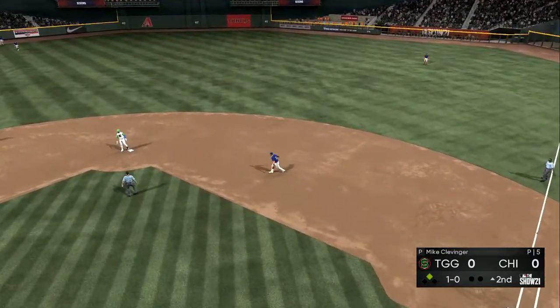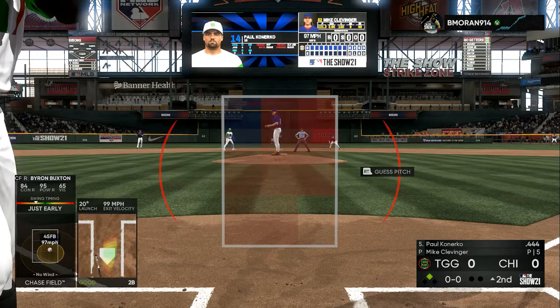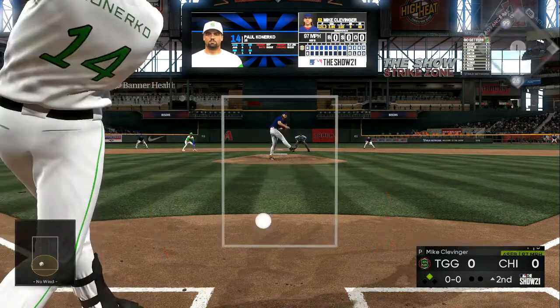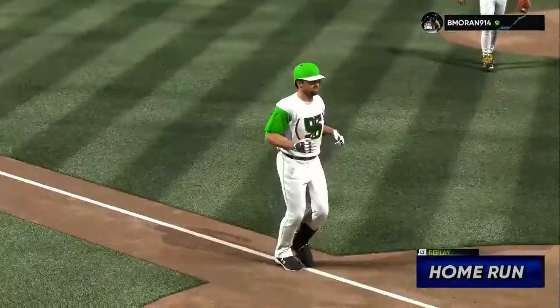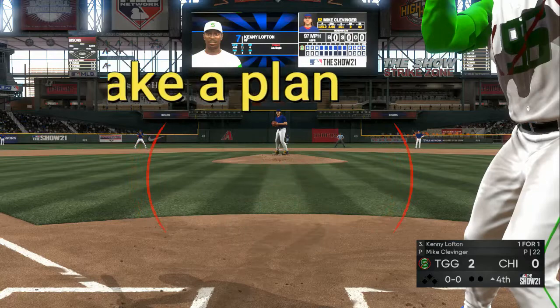The number two key is make a plan. When you put them together you're gonna start winning 80 to 90 percent more games. I have my PCI in an area — it's a zero-zero count — and the only place I'm swinging is where my PCI is placed. If it's a fastball high in the zone or a curveball to the outside, I'm not swinging unless I have two strikes, at which point you go into survival mode.